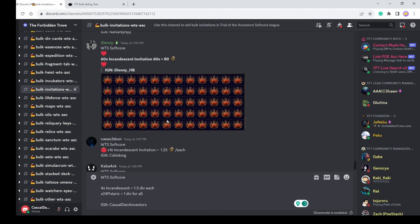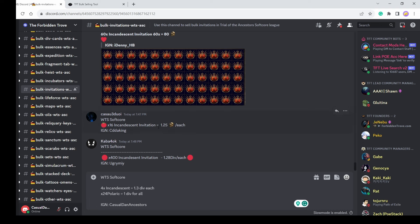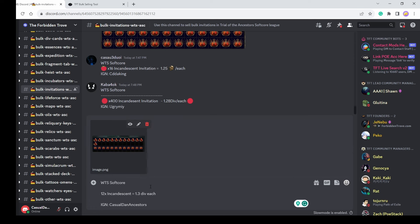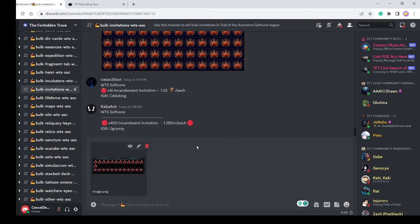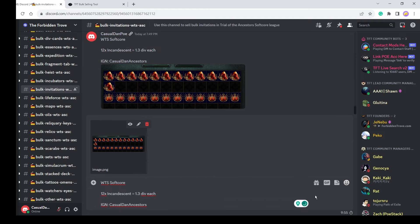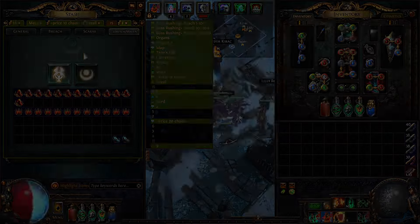Then you're gonna go on the TFT Discord. Once we're inside the TFT Discord, come to bulk invitations and see what prices we have. They seem to be 1.25 to 1.3 divine. Let's try to sell them for 1.3. So write: 'Want to sell, softcore, 12 Incandescent Invitations, 1.3 divine' - your in-game name - then paste the picture and hit enter. You have a 10-minute cooldown.